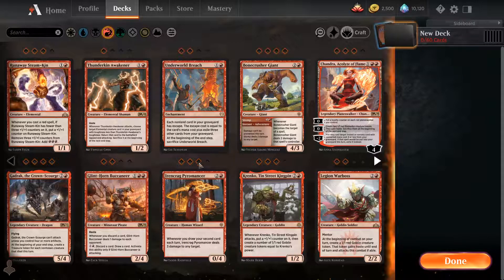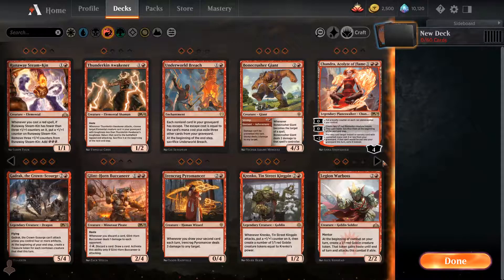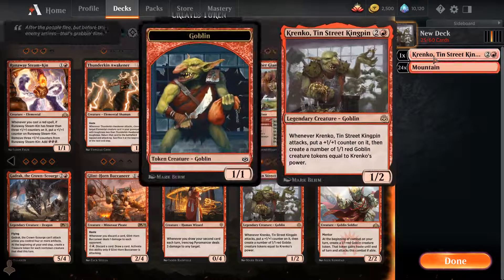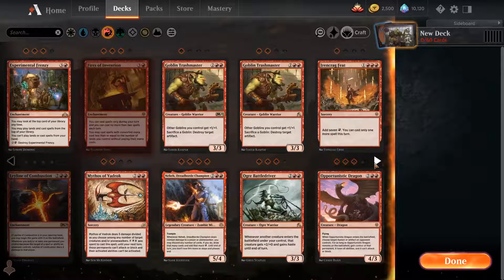Thunder King, Awakener, and Pyromancer might be interesting but we need another color to draw cards. We could try to do a mono red goblin deck in standard — it could be fun, no idea if we're going to be able to win. There's also Experimental Frenzy which we haven't seen in a while.